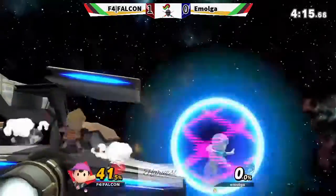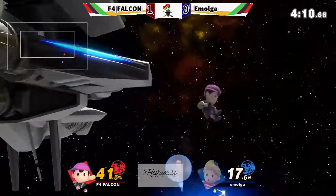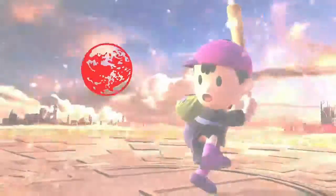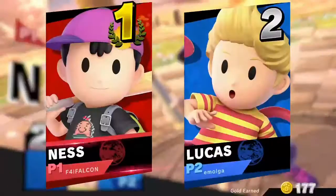And now Amolga is just holding down this platform and racking up percentage. PK fire is going to land though — that could be bad for Amolga. He's stuck off stage, he absorbed the PK Thunder, and that's going to take him down. He has no way back. That goes 2-0 over to Falcon — he's stuck in.